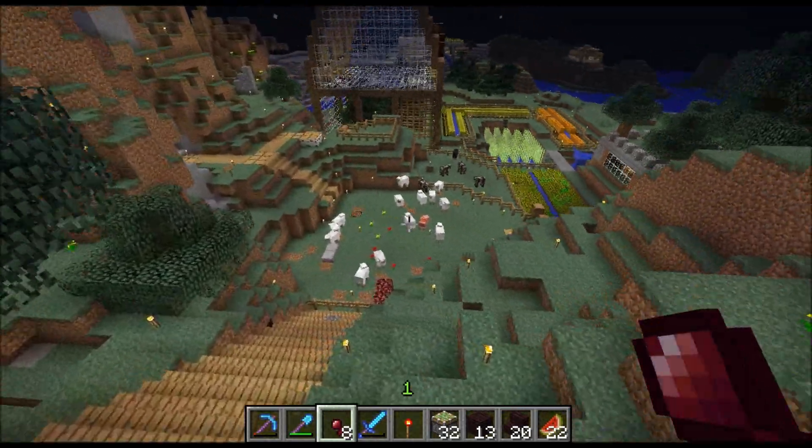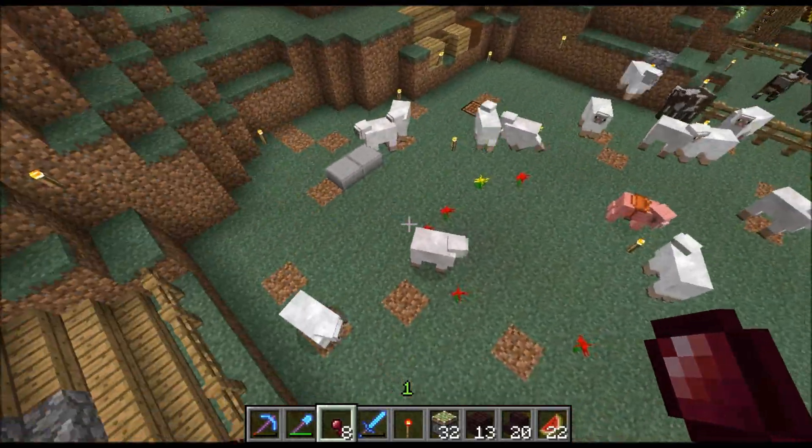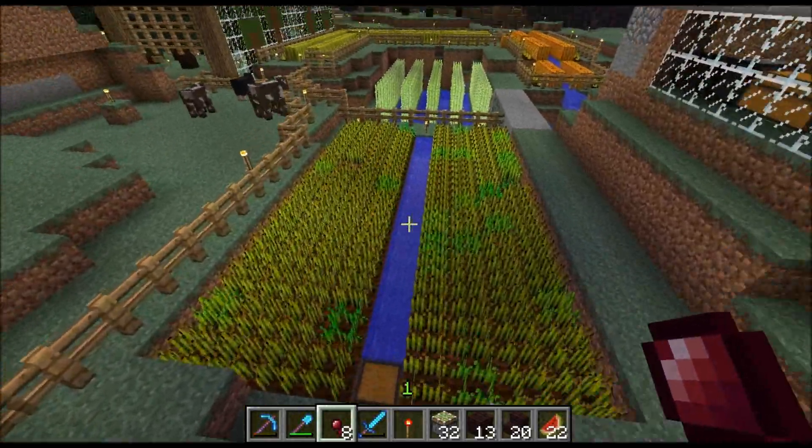Down the road to the original sheep farm. There should be more colored sheep, but we had a few problems with creepers, and white sheep are all we have left. Anyway, another wheat farm nearby.